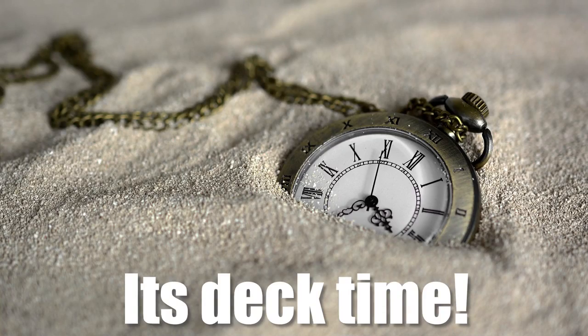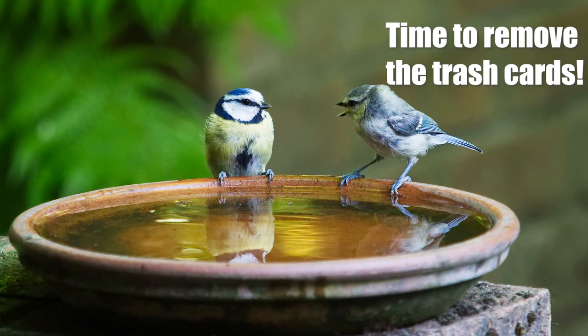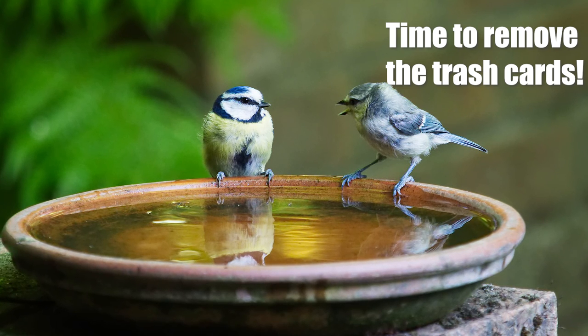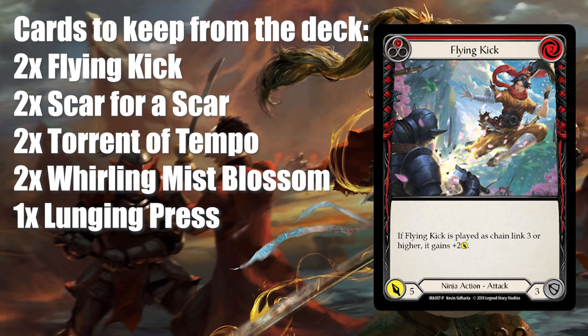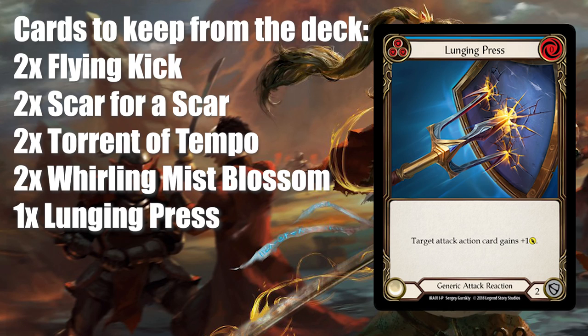With that said, let's get into the deck building. Since this starter deck comes with 3 copies of every card, instead of telling you which cards to remove from the deck, I'm going to tell you which cards to keep. And then we'll get into all the other cards you want to add. So the cards you want to keep are the following: 2 Flying Kick, 2 Scar for a Scar, 2 Torrent of Tempo, 2 Whirling Mist Blossom, and 1 Lunging Press.